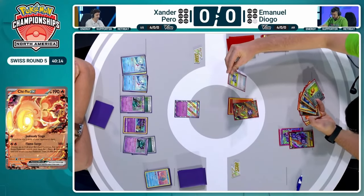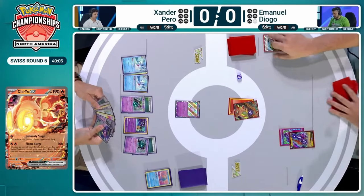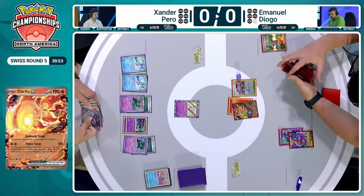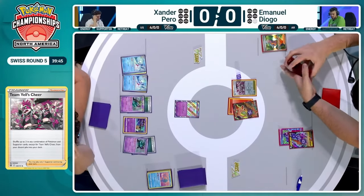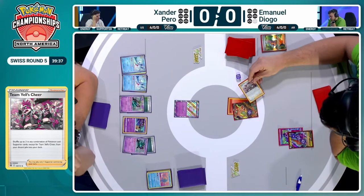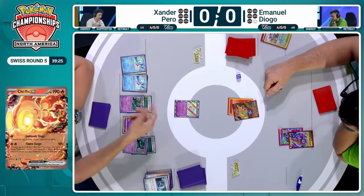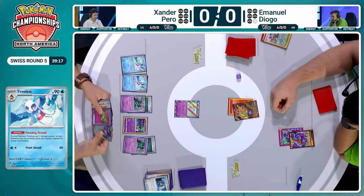A lot of damage counters being placed onto the field. Of course, that Rotom V is a little beefier now — plus 100 HP thanks to that Hero's Cape — but we're still hanging on. That Chi-Yu does not have abilities, so it doesn't stack in between turns, but that does not stop Xander from still putting those damage counters onto it. Emmanuel has a large hand here. We're going to see that Team Yell's Cheer from Emmanuel — putting back that Eri, putting back the Penny, which is so essential to prevent Xander from essentially winning this game.